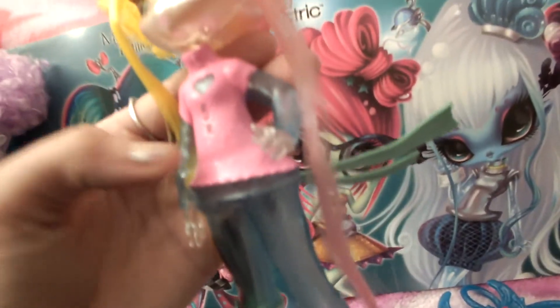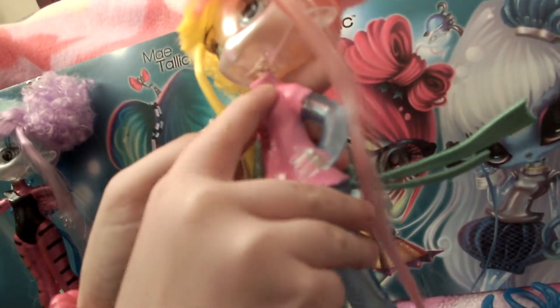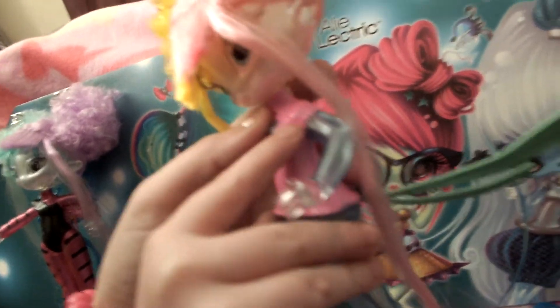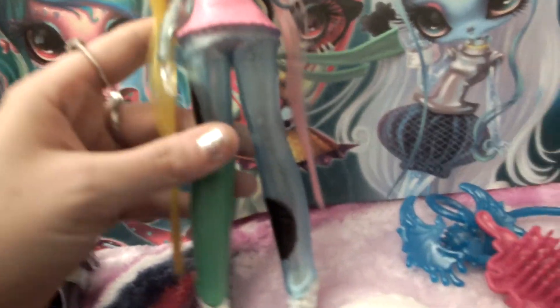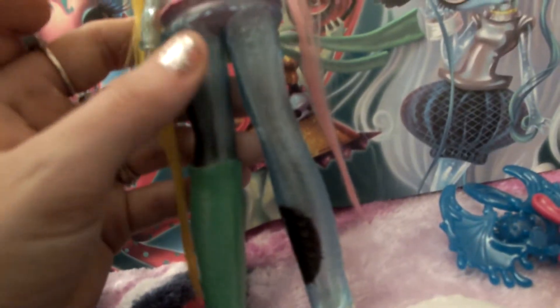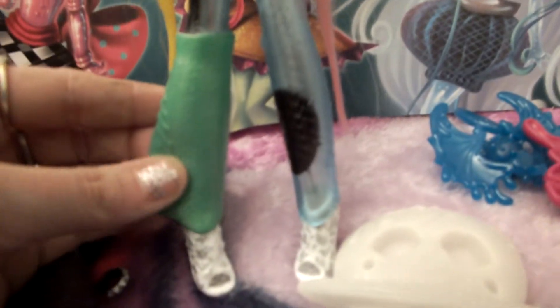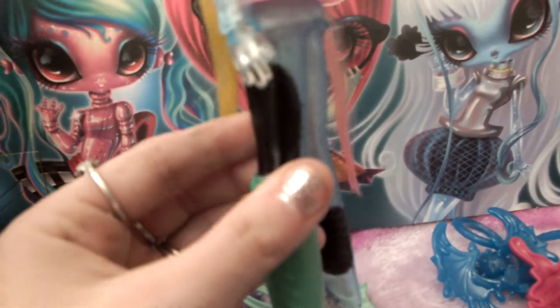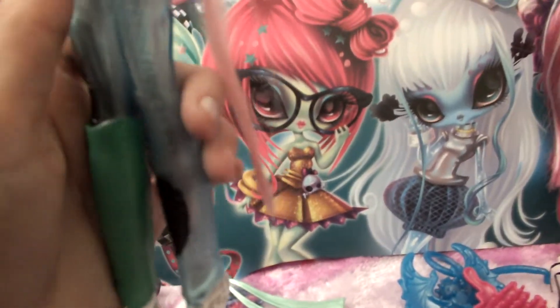Her little zombie outfit is cute. It's got little stitches in the heart, and there's a little stitch here. It's kind of messy on one side. On this side it has no texture, it's just straight, where the other side is like scales. And this part is like a snake. There's also a black patch on it with a little pattern, and it's got holes in different parts, like right here in her arm.